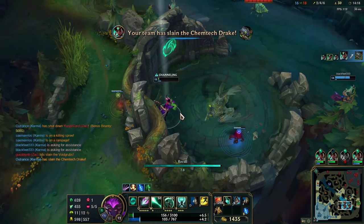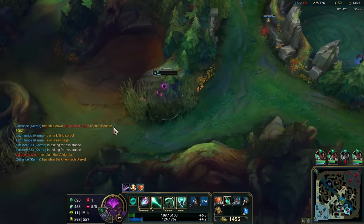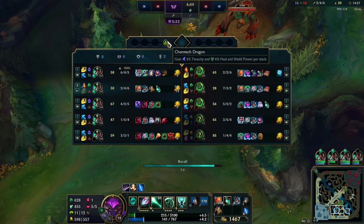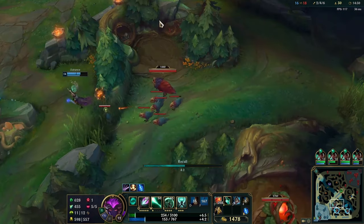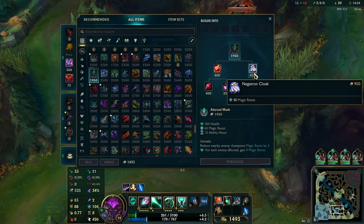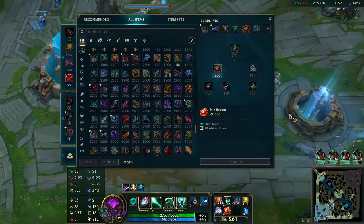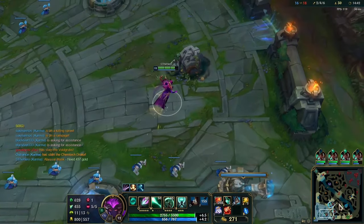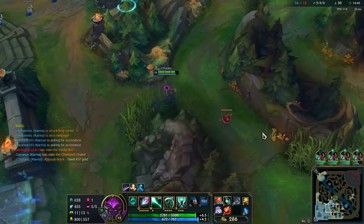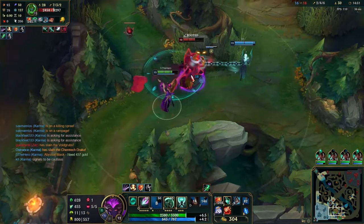Lastly, I want to talk about supports. We already have two classes of support covered in tanks and mages, but the third — enchanters — I'll be talking about shortly. The thing about supports in general is that they will innately get a ton of benefit from item haste anyway, because the support item and trinkets both scale with item haste. All five support items benefit to varying degrees, but I want to talk about the synergy that I think is the strongest, which is with Dream Maker. I think enchanters are incredibly strong with Ingenious Hunter, as the reduced cooldown on this item guarantees that you will have the effect available for pretty much any of your heals and shields.